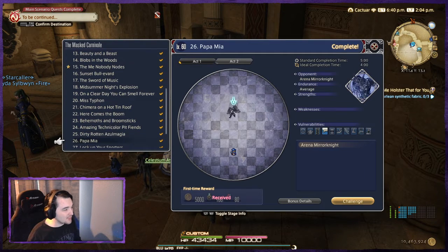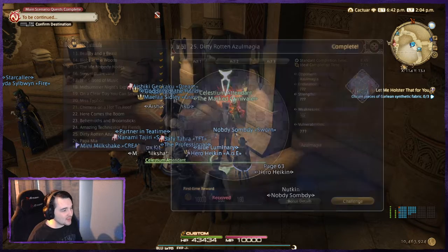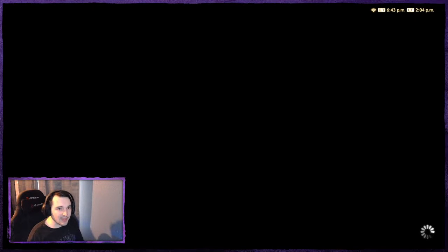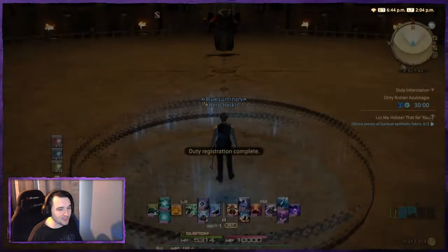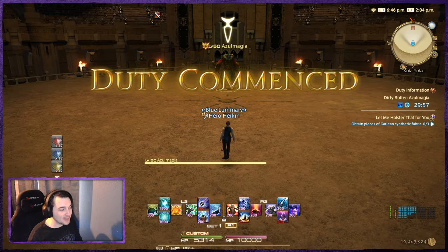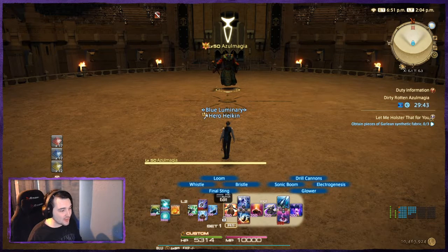The first one we're going to do is round 25: Dirty Rotten Azumagia. This one is notoriously bad because it is basically an entry barrier for people who want to get into Blue Mage — in order to get past the level 50 job quest, you have to beat him. The first thing to note is that he basically starts off every match by making himself reflect either physical or magic damage. In Act 1, he always reflects physical damage, so you're going to see me using Sonic Boom, Electrogenesis, and Glower this entire fight.